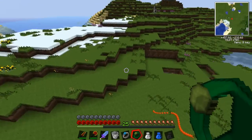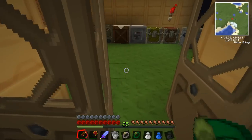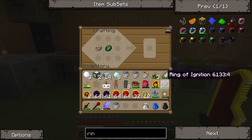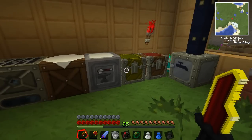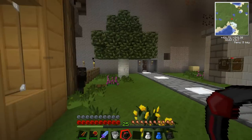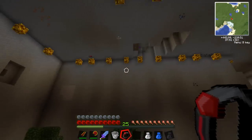Now we go back to get our Ring of Arcana going — pretty simple to make at this point. Take our Swift Force Rendering Gale, Harvest Goddess Band, Ring of Ignition, Zero Ring — not the Void Ring — then take our Red Matter and place it around. And we'll have the Ring of Arcana. Looks like I got my Zero Ring and Harvest Band back, but I don't think I get my Swift Force or Ring of Ignition back, so we'll throw those away.